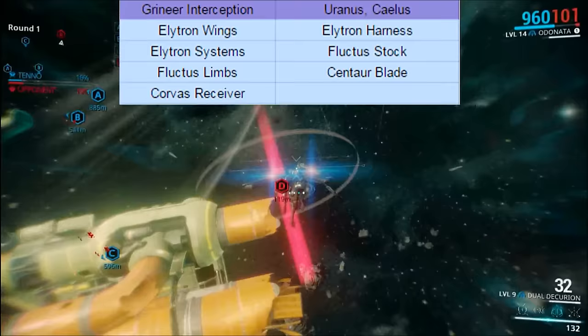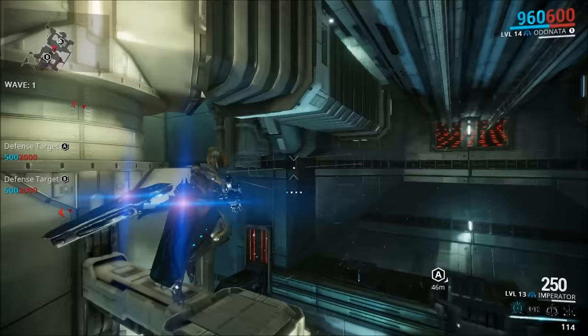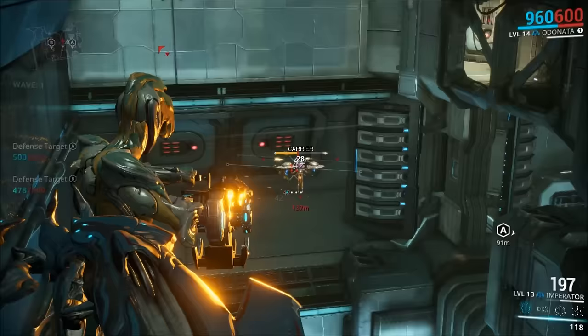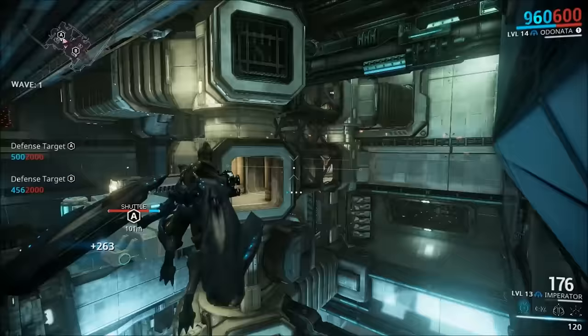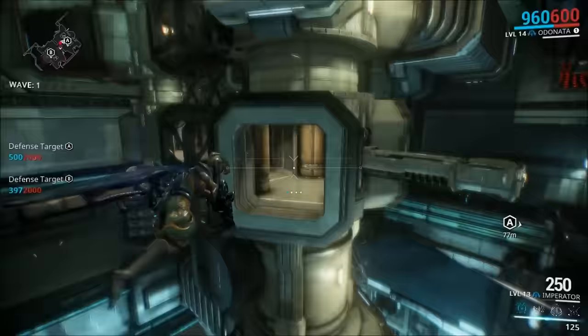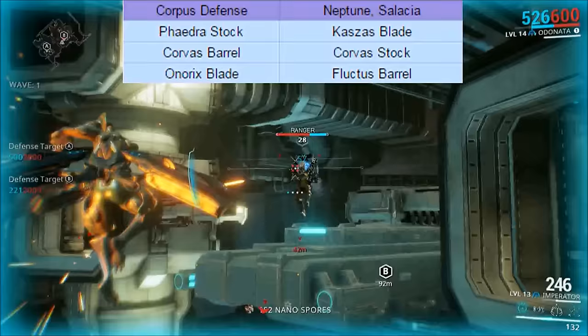Last but not least is the Corvus Defense mission located on Neptune on the planet node Selassia. The Defense missions are also a pain, as you can only get one part every 20 waves of defense, and these Arkwing Defense missions take longer than your standard defense. The part drops are: the Phaedra Stock, the Kha'zas Blade, the Corvus Barrel, the Corvus Stock, the Honorix Blade, and the Fluctus Barrel.